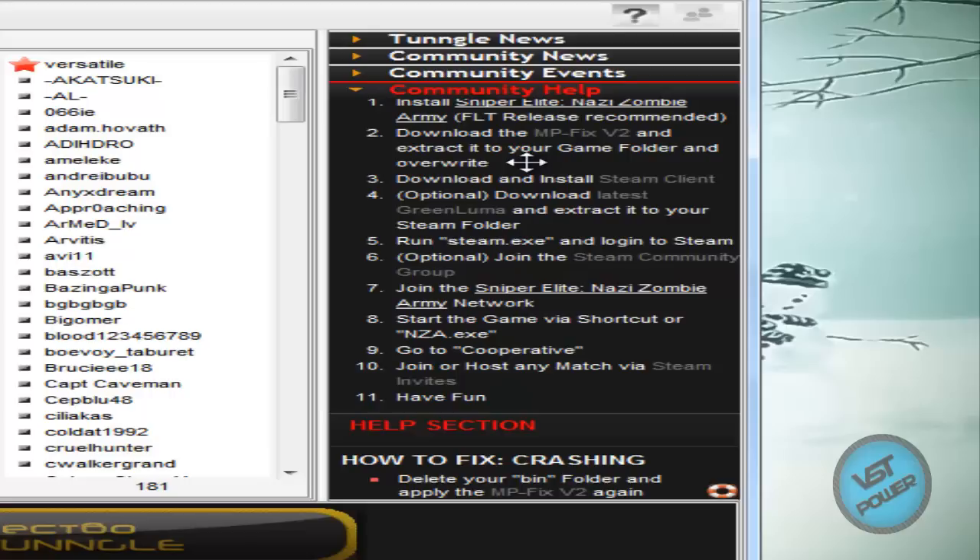Basically what you've got to do is: install the game, install the latest MP fix, download and install the Steam client. If you desire, you can download and install Green Luma, which I am doing for testing purposes. Run steam.exe, log into Steam, and join the Steam community group if you desire so others have an easier time when you invite them to your game.